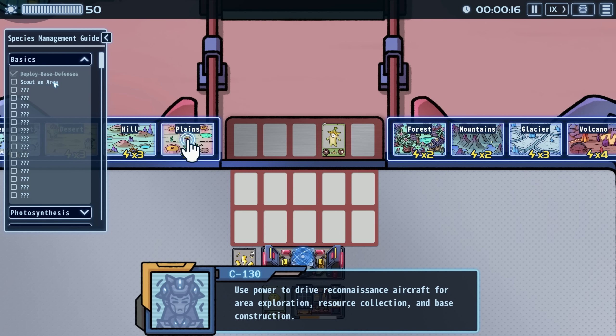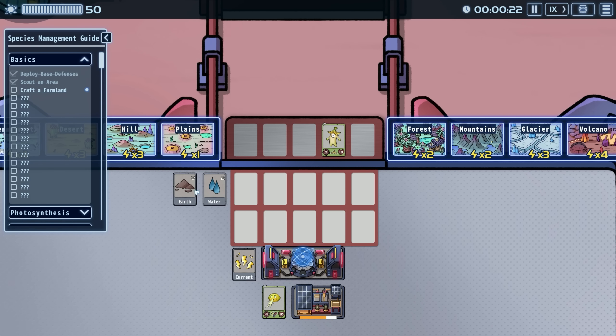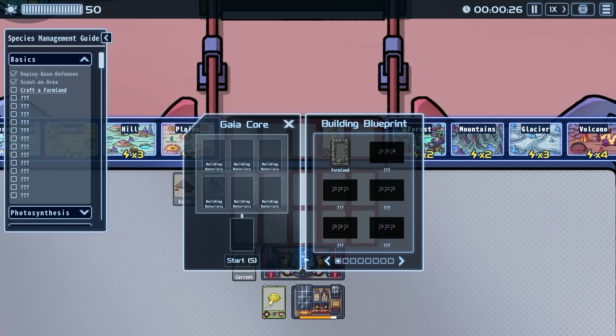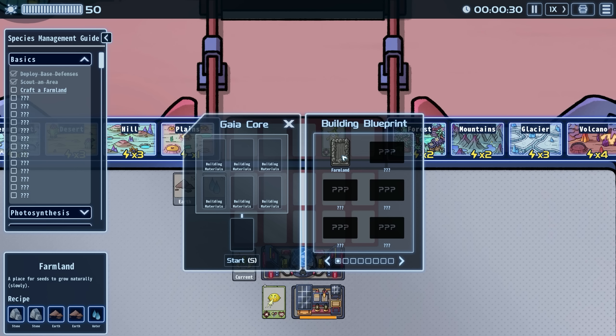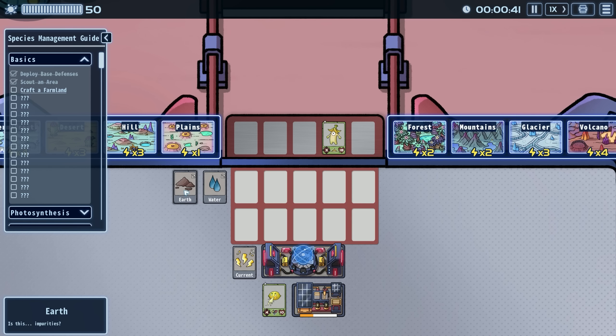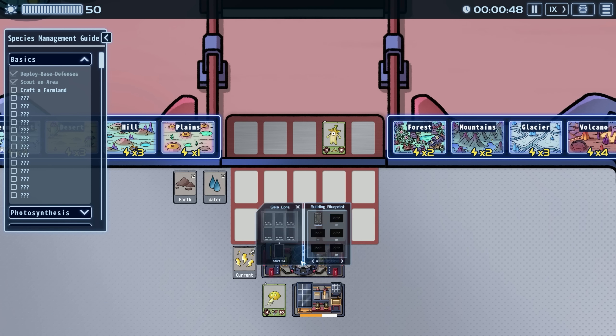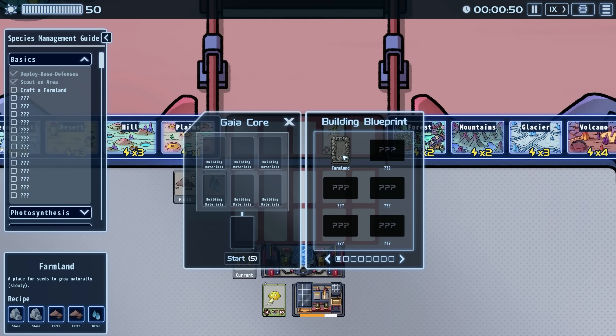Now we need to scout an area — use power to drive a reconnaissance aircraft for area exploration and resource collection in base construction. So we have energy and that uses it. We get some resources. Crafting farmland requires: two stone, two earth, and water as building materials. I need to figure out how to bring those in.